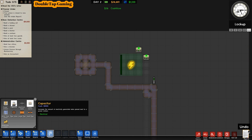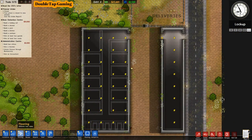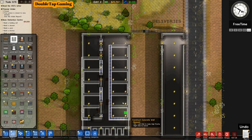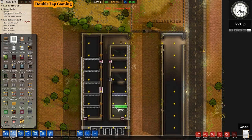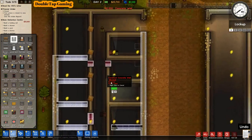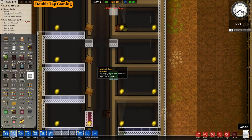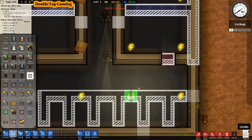I realized I had power switches grabbed instead of capacitors, so now getting the proper capacitors down to make sure we have enough power. Now it's time to take concrete walls and actually draw out our cells, including holding cells and solitary. It's going to start looking more like a prison as we go.